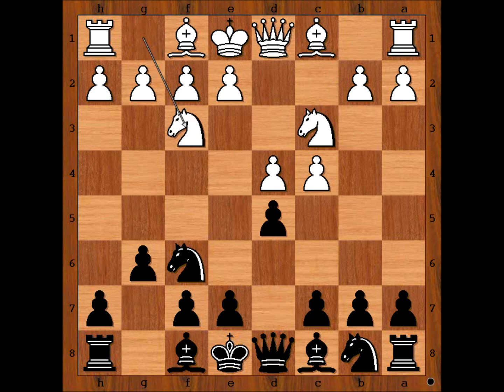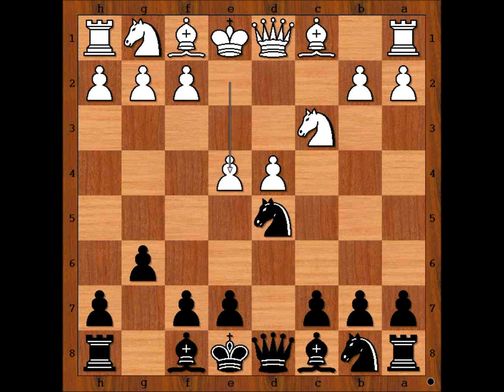Knight f3. The most popular move in this position is cxd5, and the line goes like this: knight takes pawn, e4, knight takes on c3, pawn takes knight, c5.